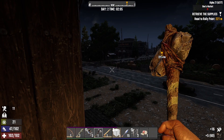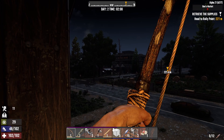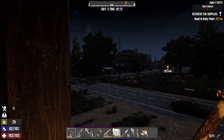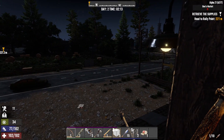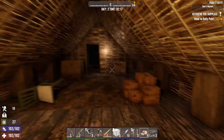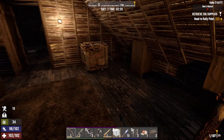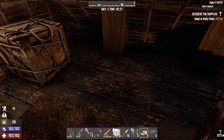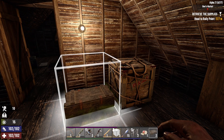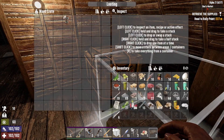We can get a ladder set up, get some XP while we can. Not a great chance to hit there. Get some storage boxes down. We'll save these for the trader, outside the trader. Just use this box for now.